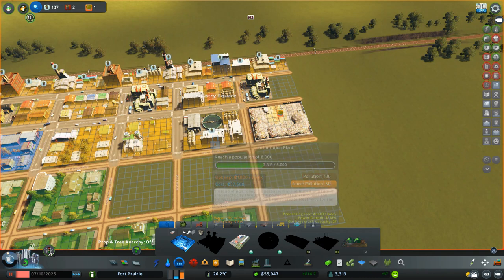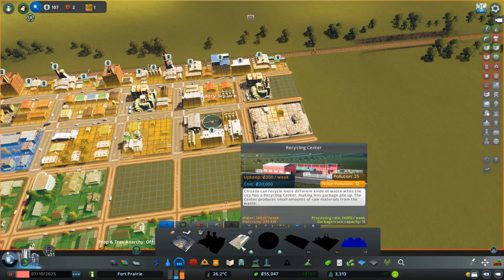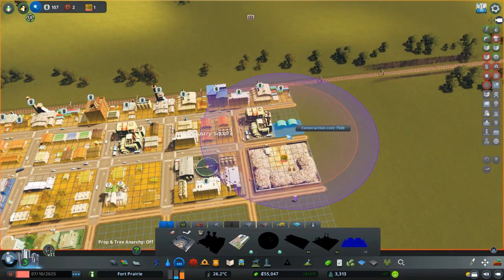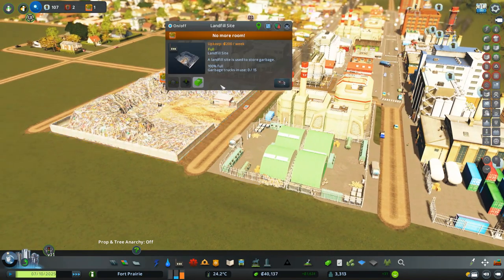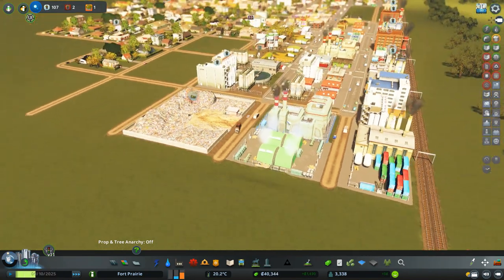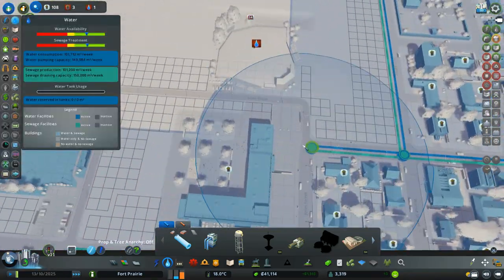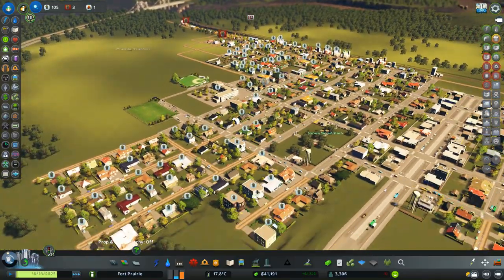We don't have the incinerator yet, but I have a workshop asset recommended by Joy from Joy Build City. It's a great little asset with not much pollution, so you can squeeze it into more residential areas. It has a processing rate of 40,000 — almost double the normal recycling center — and much higher capacity. We'll throw two of these down back-to-back, set them to empty, and see if that sorts out the garbage issue. We'll run at three-speed and fix our water too.